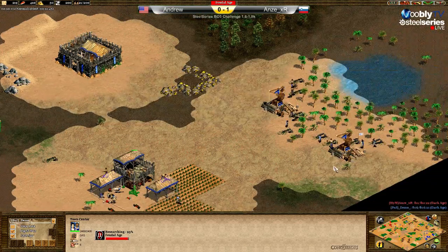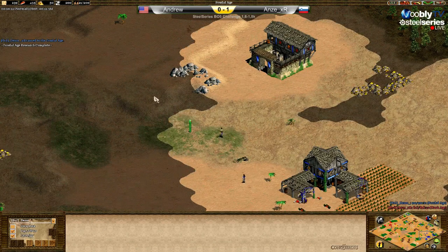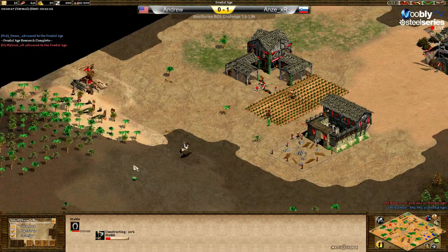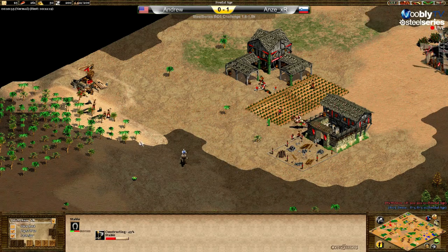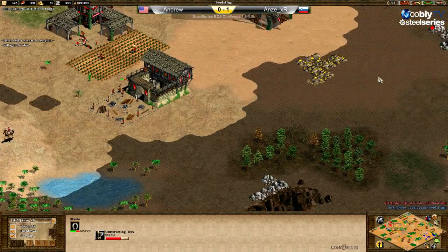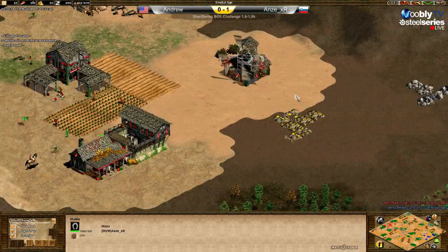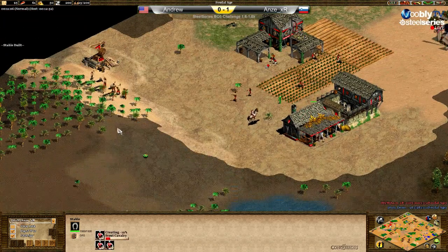Andrew reaches feudal age first. Stable going up, and the same for Anze — stable. Maybe he'll do a palisade like I said, or later on he can add some archery ranges. Usually you make those buildings in front of your gold — you want to have protection for all the buildings and of course where the villagers are or will be.